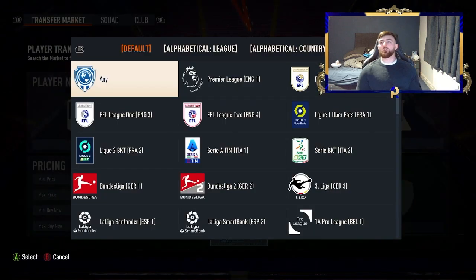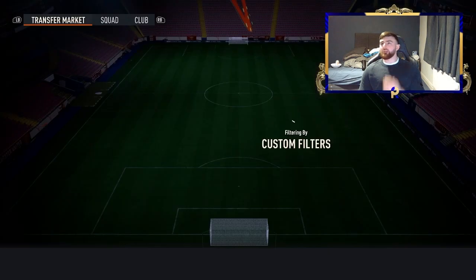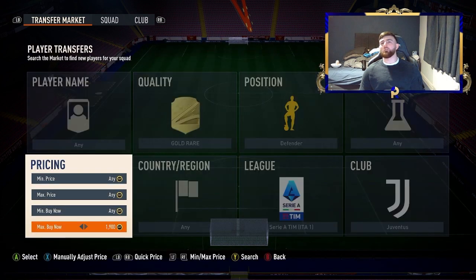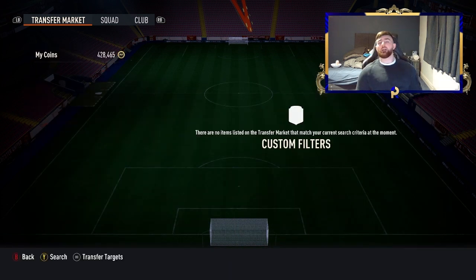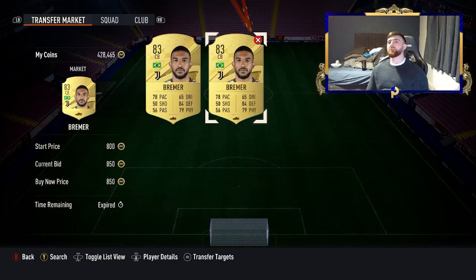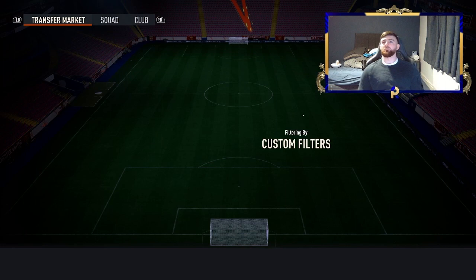For those struggling with coins, there's an easy method over in Serie A. Go to Juventus, set defender and gold rare. The 83-rated filter is working well right now — you're looking at a sell price of around 1.9–2k. With 200 coins EA tax you're making 200 coins profit per card, and anything lower than 1.7 gives you a bit more profit. If you can get a low Cuadrado you can squeeze him up well. 83-rated cards being up makes this a good opportunity right now.